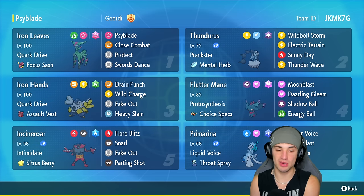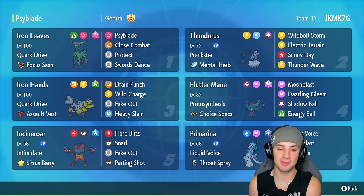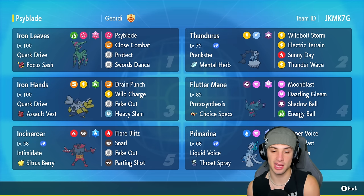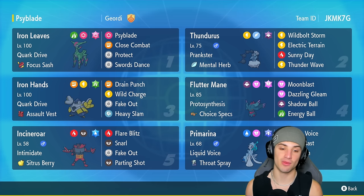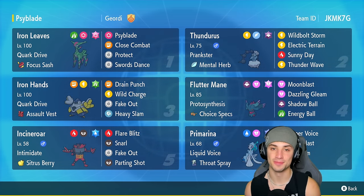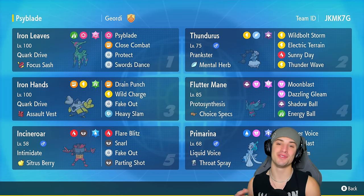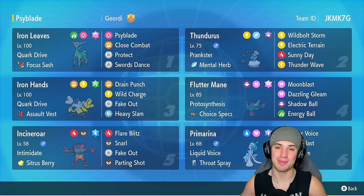The final three Pokémon on today's team are Flutter Mane, Primarina, and Incineroar. Flutter Mane and Primarina give us some nice special attacking damage, and Incineroar is really good at stat drops — rocking Snarl to drop special attack, Parting Shot to drop both attack stats, and Intimidate to drop physical attack every time it enters the battlefield. Rental code is at the top right-hand corner. If you enjoy today's video, leave a like and subscribe.